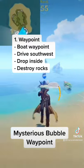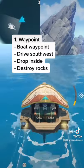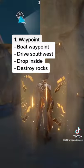Take the waypoint to the Big Bubble Island. Grab your boat and drive it southwest until you find the remote island. Drop inside and destroy the rocks to reveal the conch.